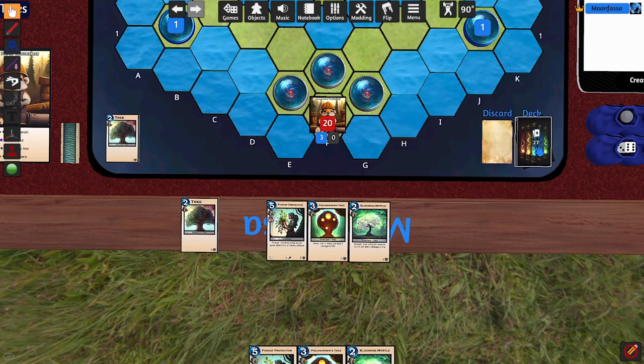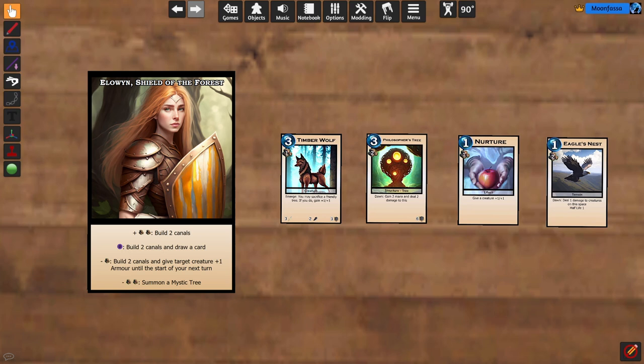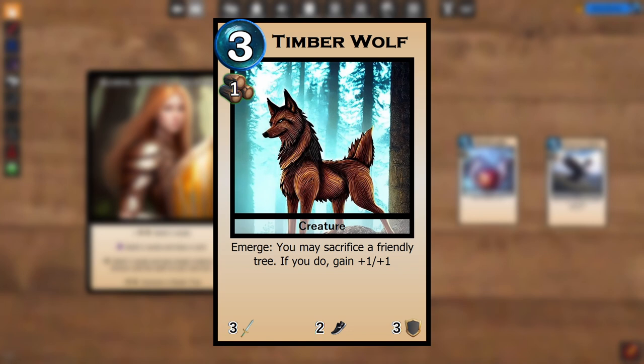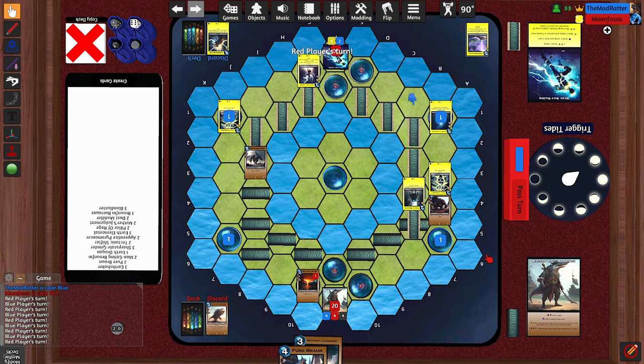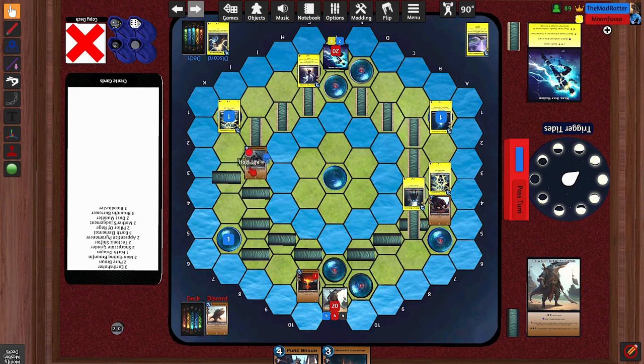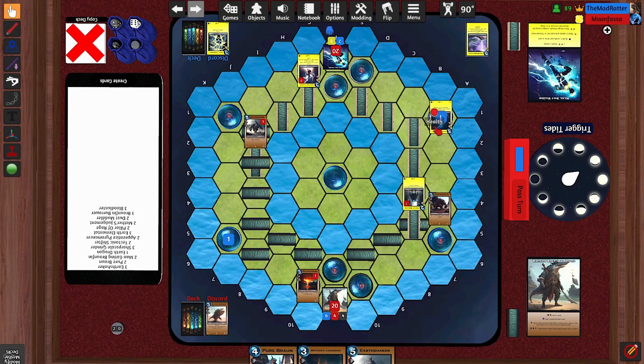To make the mulligan decision, we should learn about the different card types and resources in this game. There are 5 different card types. Creatures are what we use to fight with on the board — they have an attack power, movement points, and health. When you first summon a creature, it will start off asleep, making it unable to do anything until your next turn. When it wakes up, it gets to do two things: you can move it up to its movement points, and you can attack any adjacent enemies. Attacking will end its turn, so you have to move first and attack second. While in combat, both creatures will deal their power in damage to each other, and anything with 0 health remaining will be placed in the graveyard or discard pile.